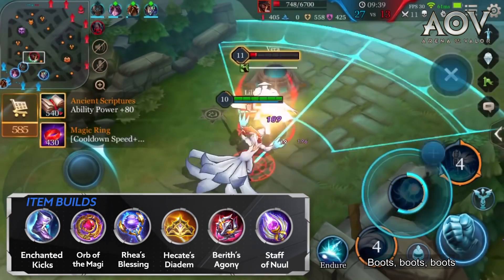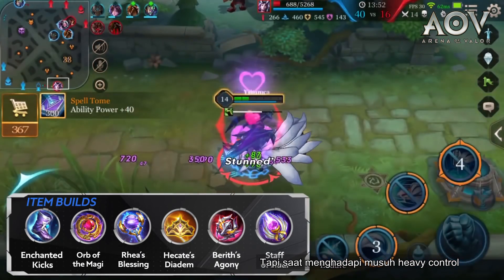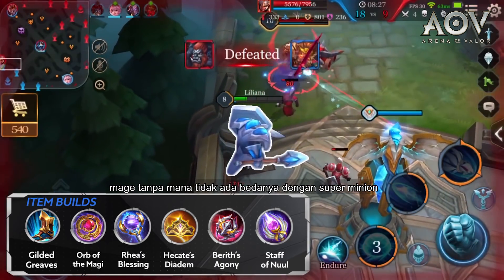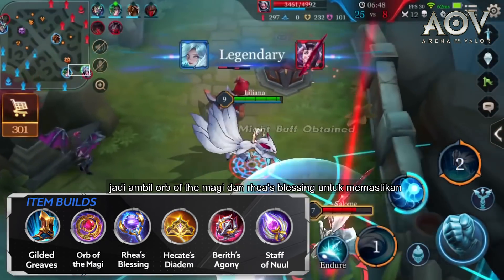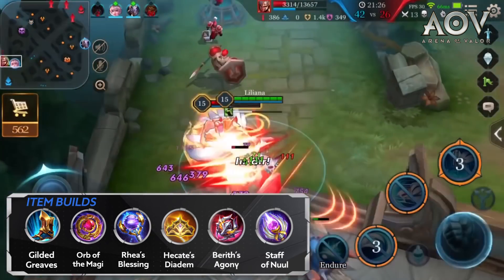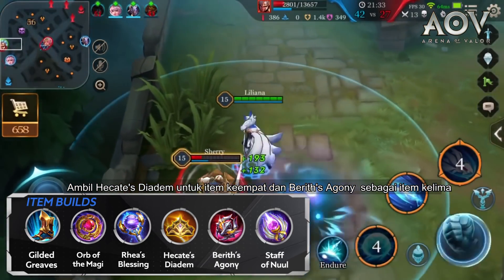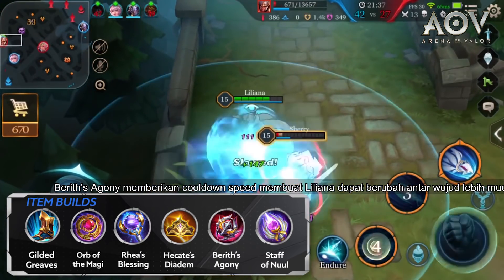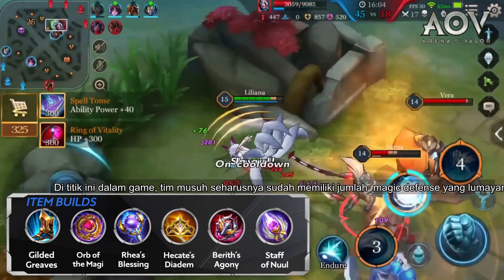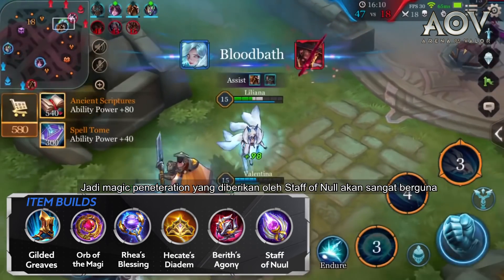Boots: Liliana generally should equip Enchanted Kicks, but when facing heavy control, equip Gilded Greaves. In the early game, go for sustainable mana regeneration — a mage without mana is no different than a super minion, so get Orb of the Magi and Rhea's Blessing to ensure Liliana has the mana to take part in fights. Next, boost Liliana's damage with Hecate's Diadem as the fourth item, and Berith's Agony as the fifth item. Berith's Agony provides cooldown speed, allowing Liliana to switch between forms more easily. The magic penetration provided by Staff of Newell will be especially useful late game.